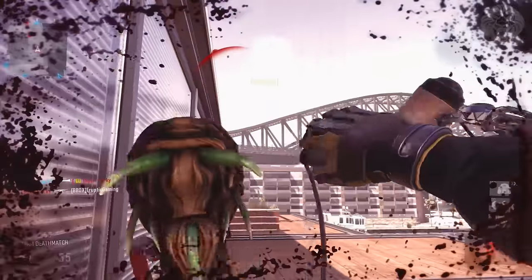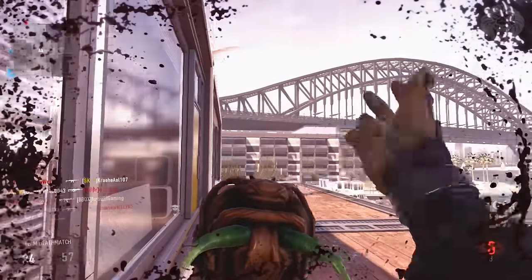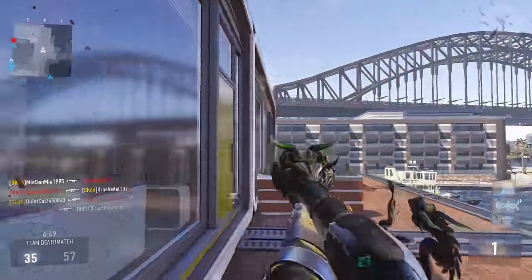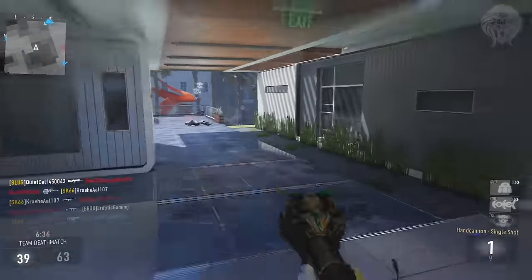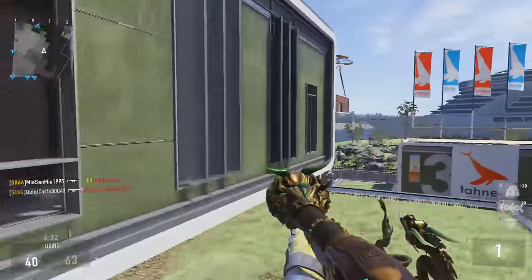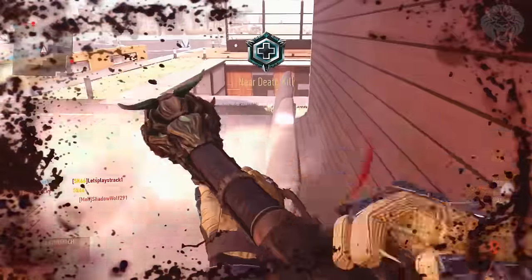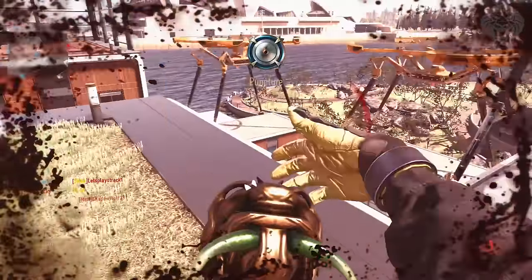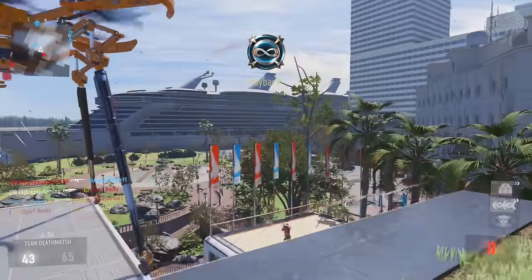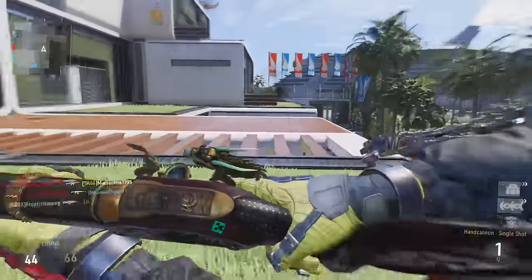It hasn't got much range, but it absolutely does a ton of damage — this thing completely obliterates anything in front of it. You have to get within a certain range to kill someone, but when you are in that range, it is absolutely going to destroy that person. It does so much damage it's ridiculous, and it shoots a ton of pellets. If you shoot it against a wall you'll see the actual spread of pellets, and pretty much anyone caught in there is just going to die completely.